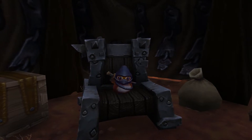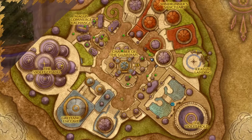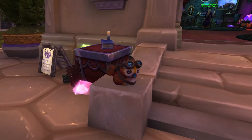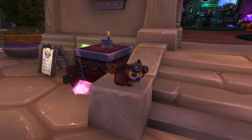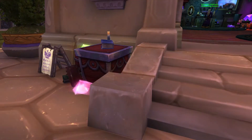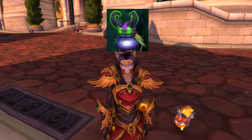Now that we have the Warlords of Draenor Pepes, let's jump to Legion. Head to Dalaran in the Broken Isles — the Legion version of Dalaran. You'll see all the spawn locations I've marked on the map. You're looking for a Pepe wearing some goggles. It's pretty straightforward — he's either outside or hiding inside a few buildings, so just wander around and you'll find him quickly. I found mine right outside the gem shop, so keep your eyes open.